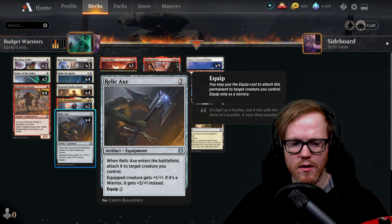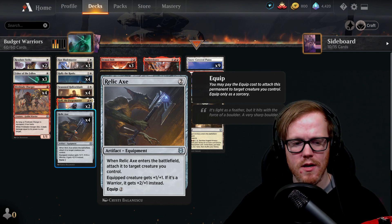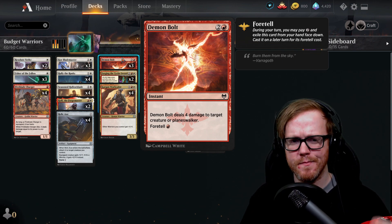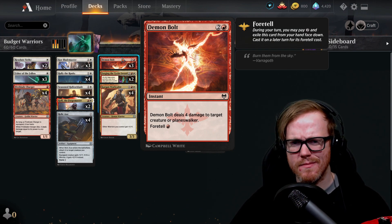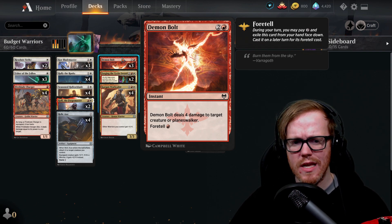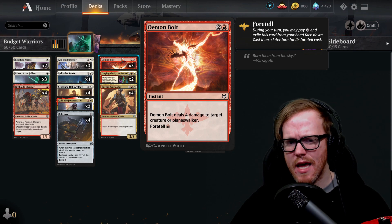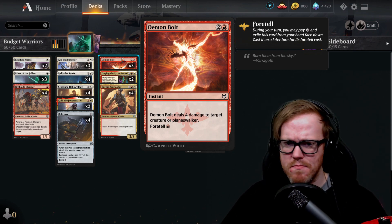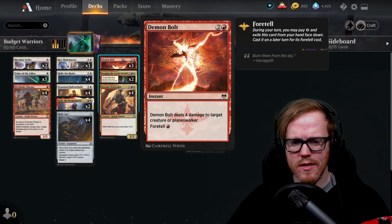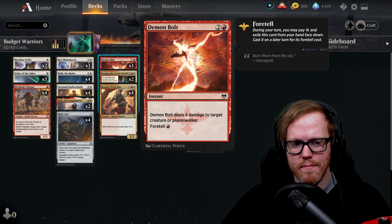Relic Axe enters the battlefield attached to a creature you control — two mana instant equip — or pay two mana later to equip. Equipped creatures get plus one plus one, and warriors get plus two plus one instead. For removal, I'm playing Demon Bolt. I considered Frost Bite but didn't want to run snow lands in a white deck with their tap requirement. Demon Bolt can be foretold for two mana, then later played for one red to deal four damage, or paid three at instant speed for four damage to a creature or planeswalker.